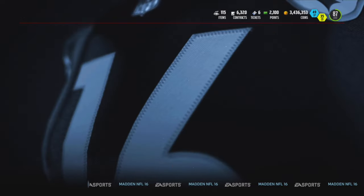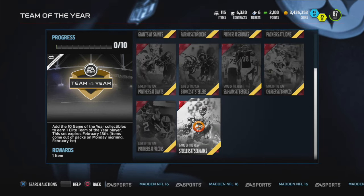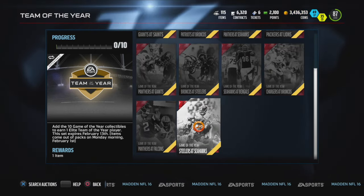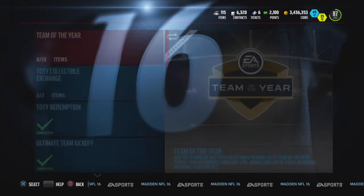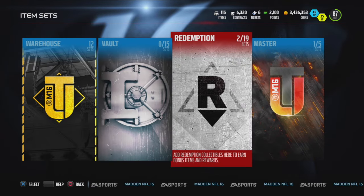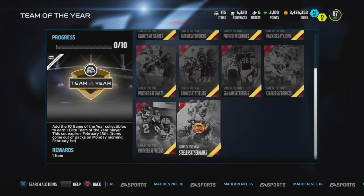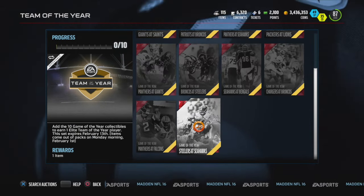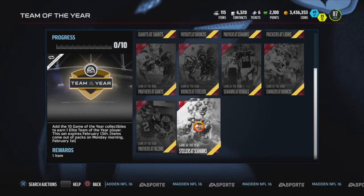Go down to the Steelers-Seahawks collectible with the team of the year, which is under redemption — it's all the way at the back of the set, right before the master. So go to redemption, go to the team of the year set, and go down to the Steelers-Seahawks one. If you have that collectible and don't want to use it, you can work the block with it.